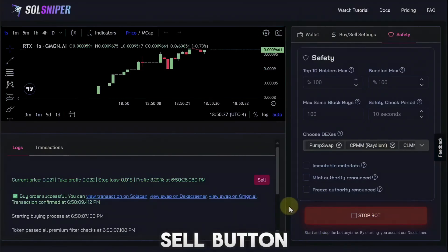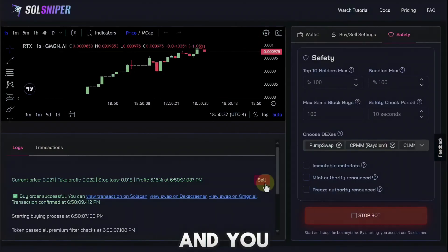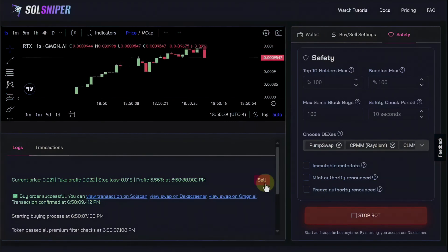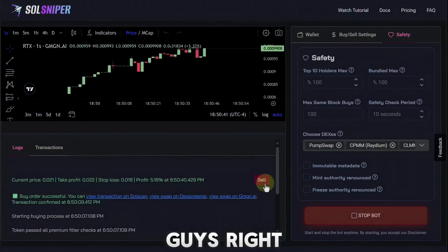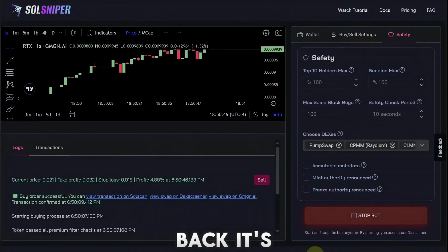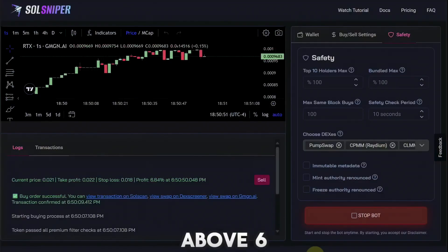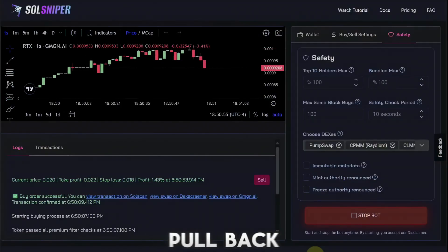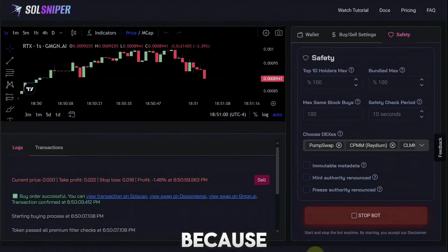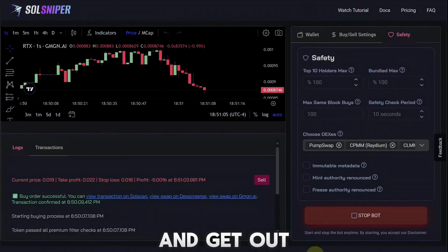By the way, there's a sell button right here — just in case things are going crazy and you can't wait to take your profit, you can always just hit the sell button and get out of that trade immediately. So it's going up, pulling back — we're up four percent, breaking a little above six, back down to three. It might just be a pullback, who knows.